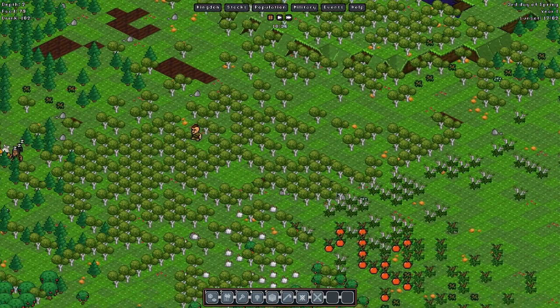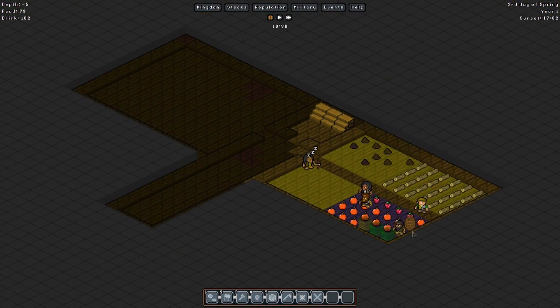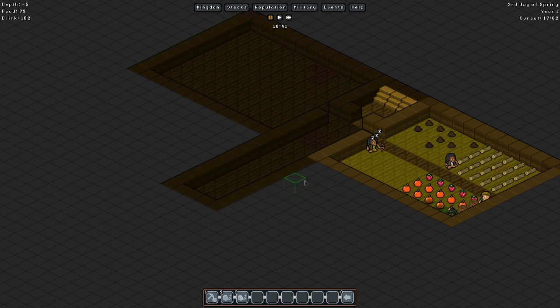A lot of stuff going on — you can see that they're moving the crates and the storage down here. We got the barrels down here already and they're going to be moving over the crates so they can store food in there. We'll need to eventually get more built, but for right now what we're going to be doing is going into terrain and mining out some of these walls.